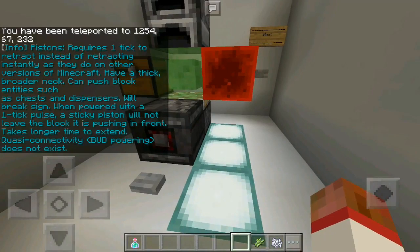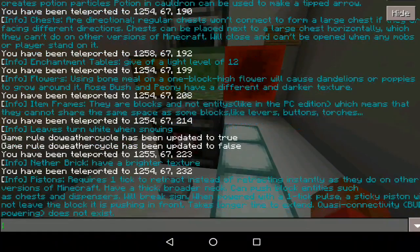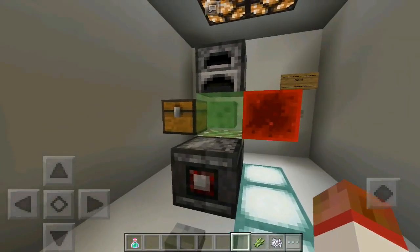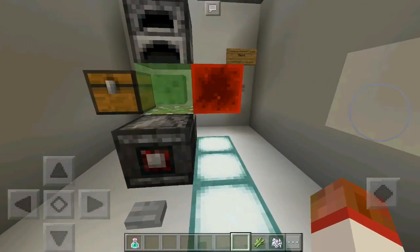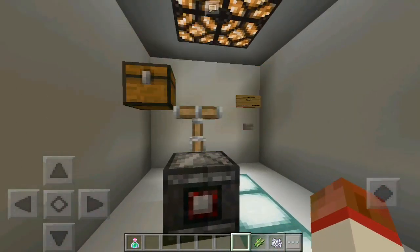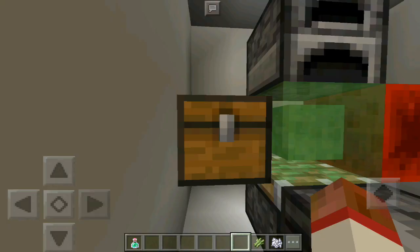Pistons require one tick to retract instead of retracting instantly as they do on other versions of Minecraft. They can push blocks, can push block entities such as chests and dispensers, and will break signs when powered with one-tick pulls. A sticky piston will not leave the block it is pushing in front, and it takes longer time to extend. Quasi-connectivity powering does not exist — that's why the observer was implemented, since Pocket Edition cannot have the same exact type of redstone as Minecraft PC. As you can see, you can move entity blocks such as a chest with an item inside and nothing will happen — they will not break, they will keep going.